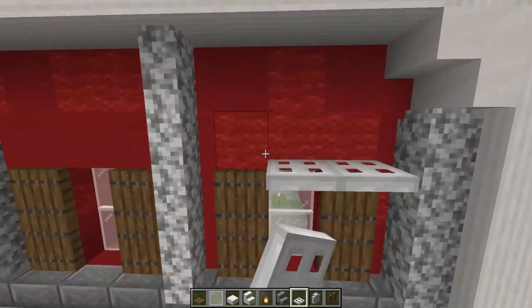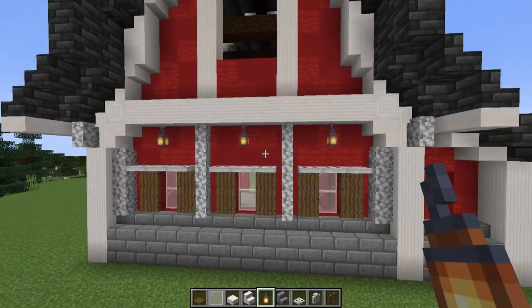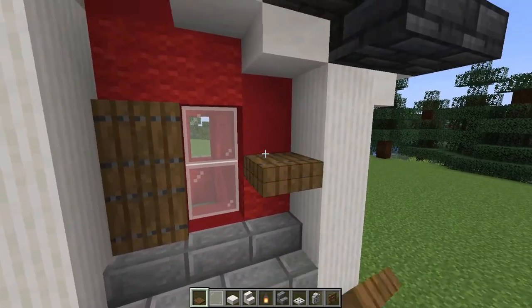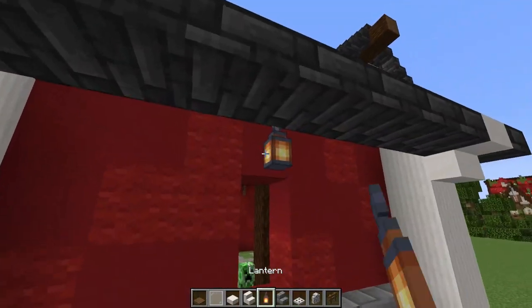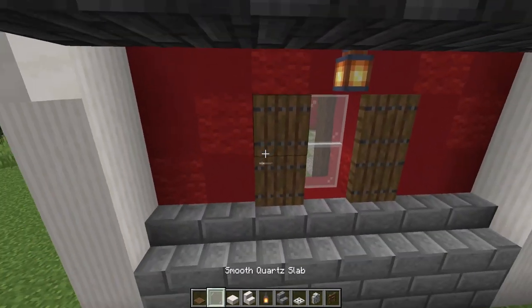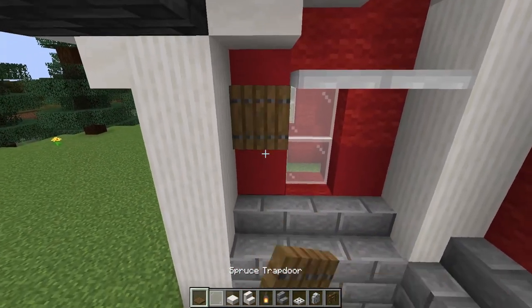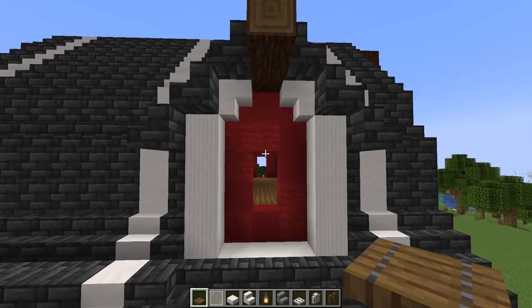Don't forget to go in with your iron trapdoors and your lanterns — these will add some lovely illumination to all of your windows. The windows on the side section that comes out towards the left are going to be a similar design with window shutters, adding slabs above, hanging a lantern, and going in with trapdoors and diorite walls on either side. I'll create the same design on the opposite wall as well. Our windows are really starting to come together now — we can work on the ones up on the gable next.